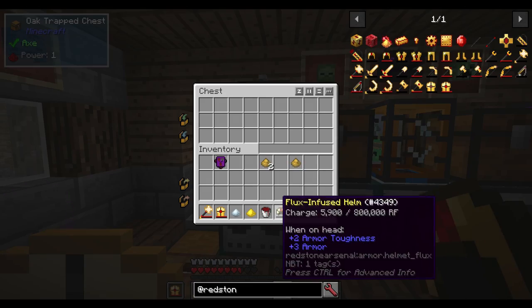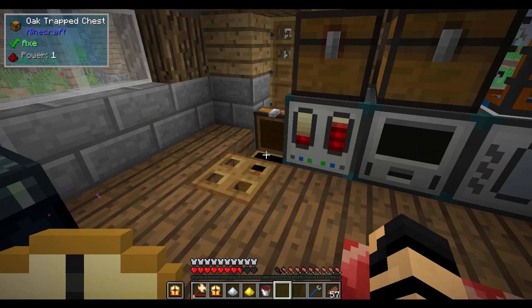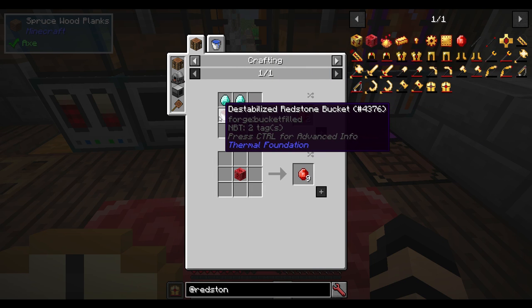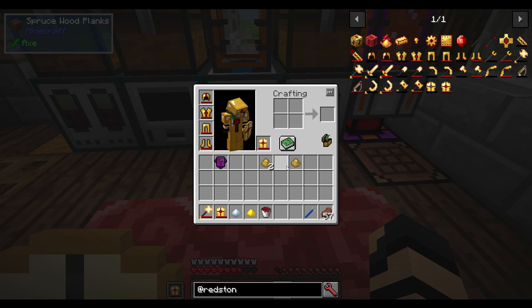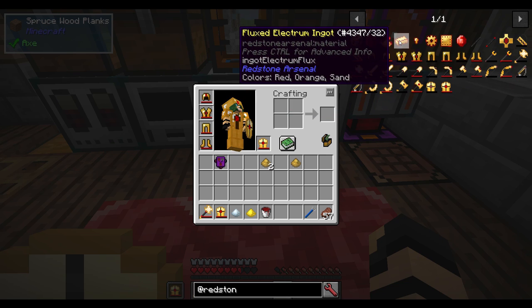I'm just going to toss it in here. It will charge itself up with this setup and come back out in the chest below. But that's besides the point — I was just showing you how to make some of the stuff. A flux crystal is going to be destabilized redstone and some diamonds. You could use a fluid transposer as well with a diamond and some destabilized redstone. There are multiple ways of obtaining these, but the basic idea is flux crystals and fluxed electrum ingots.